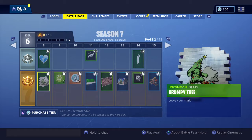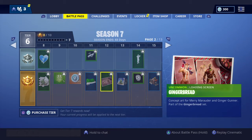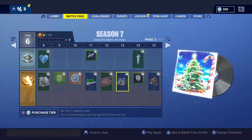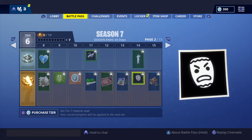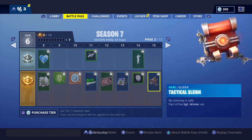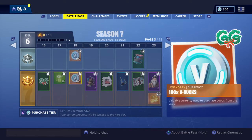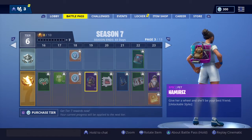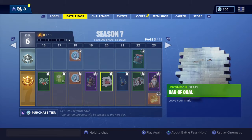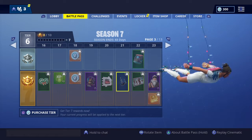We got an emoticon. Festive Paper — show your style. That's pretty cool. We got Gingerbread, that's probably a teaser. Tactical Slay, that's pretty sick. GG emoticon. Amiriz — what the hell, that's actually pretty cute. String Lights — those look sick.